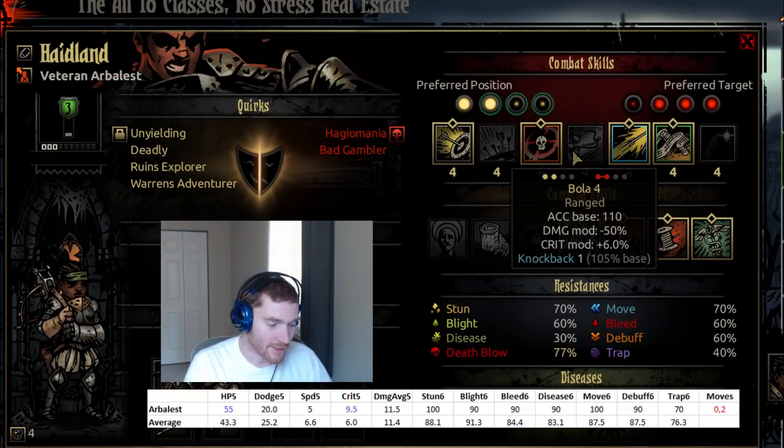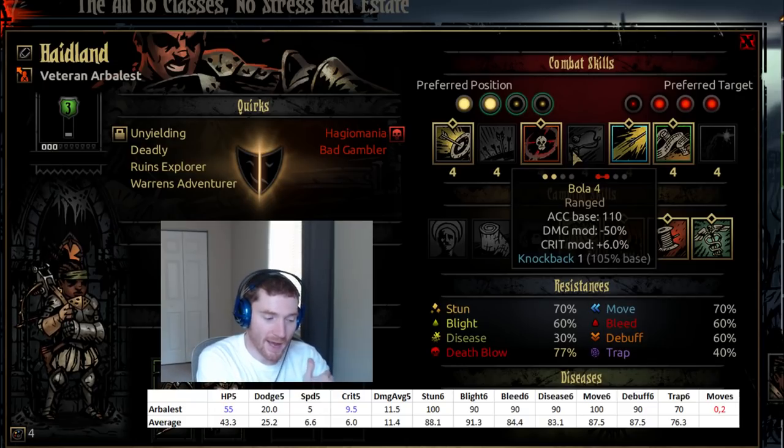Bola is quite good. It's an AoE that does half damage but hits two targets, so it does the same total damage spread across two. It's very good for last hitting things, and also for finishing off enemies in the first position, which you can't otherwise directly shoot. I quite like it and use it a lot.